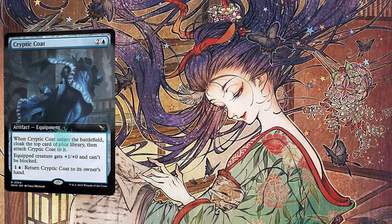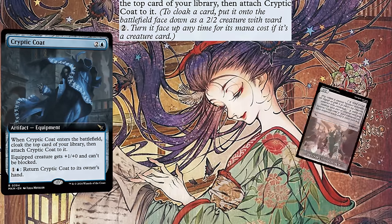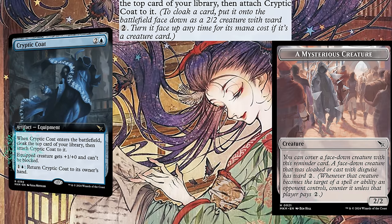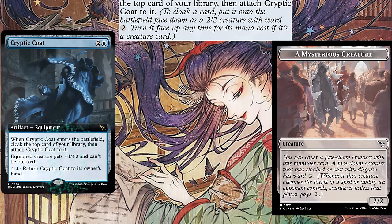The new Crypto Code is pretty crazy. When it enters, we cloak the top card of our library, which means we put it face down as a 2/2, that's protected by Ward 2, and Crypto Code immediately attaches to it, turning it into a 3/2 with Unblockable.